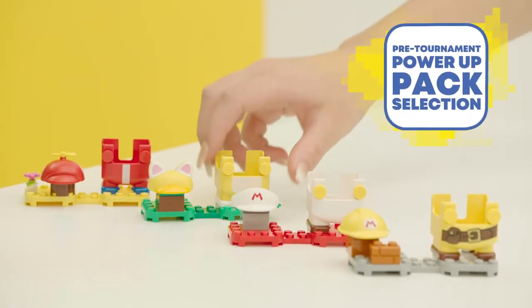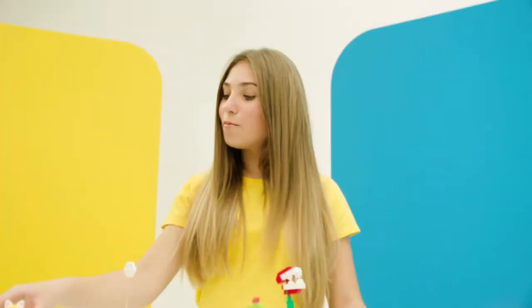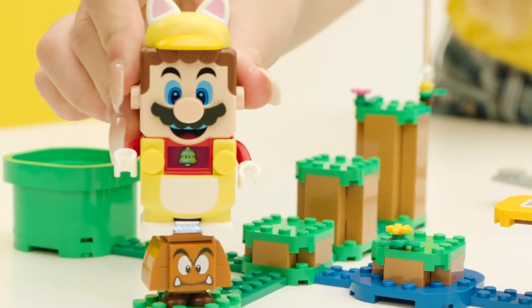Oh, lovely pants. Now they've chosen their power-up packs. And they're off! Caelan is straight out the starting blocks and goes straight for the Goomba with the small wings — Paragoomba! Indeed Caelan! Come on little man! Mario's looking fabulous in his very stylish yellow cat power-up pack.